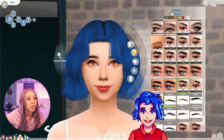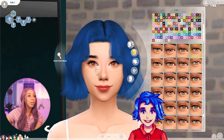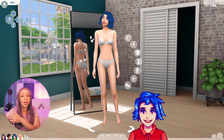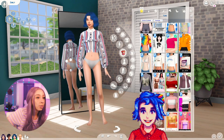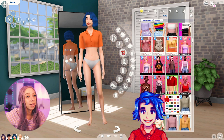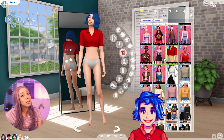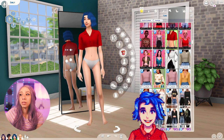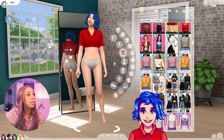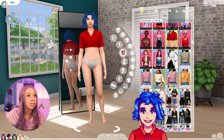I think her brows need to be thicker and positioned a little lower. Now we're getting somewhere. For her outfit we need either a red button-up dress or a red polo. Going through CC to find something — oh, this could work. Since it's cropped it looks cute. I think she needs to be a little bit curvier.